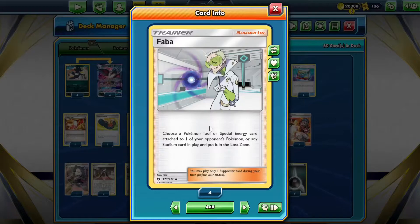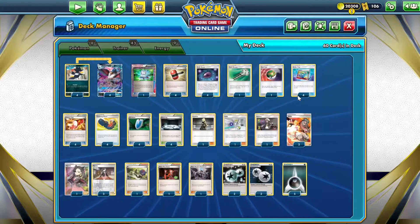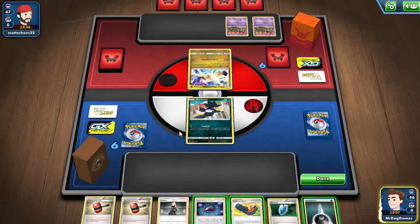Farber is also good against decks like Meloetta, which don't necessarily attach energies from their hand, but use things like Elis's Sparkle to get energies into play. Okay, I'm going to keep the introduction short and sweet - let's go on to some gameplay. We're going first against Ultra Necrozma, and I think this should actually be an auto-win because they only play special energies.